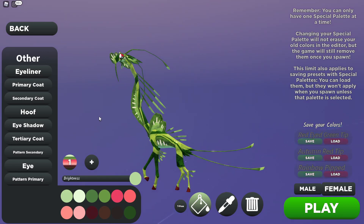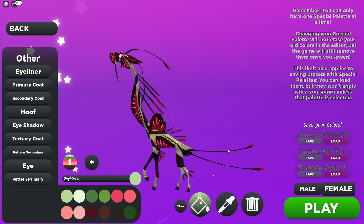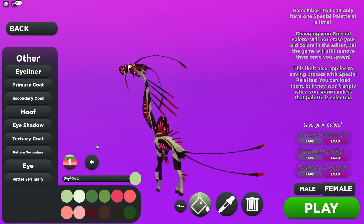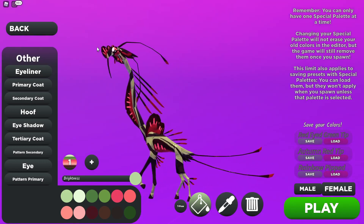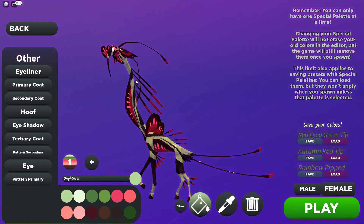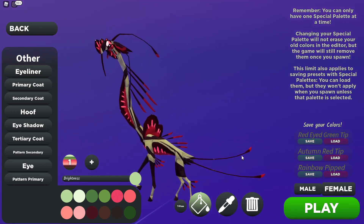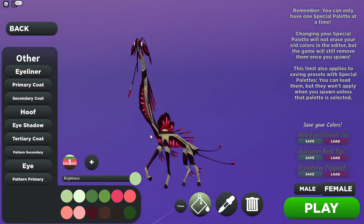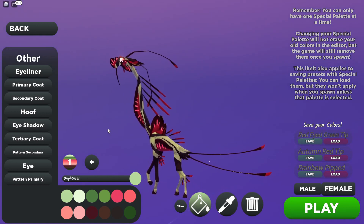Then I wanted to try something a bit different, so the next one is called the Autumn Red Tip. I think this works really well — I was going to do all red, but I tried this sort of greenish, mossy color, and it just set it off beautifully. I think it works so nicely. That's probably my favorite out of the three skins.